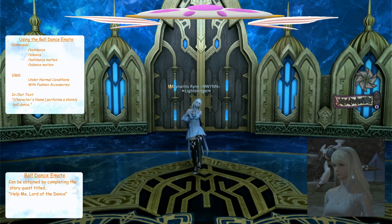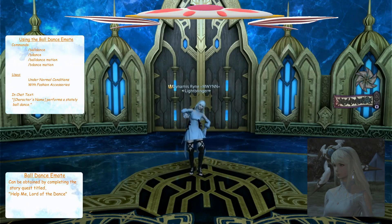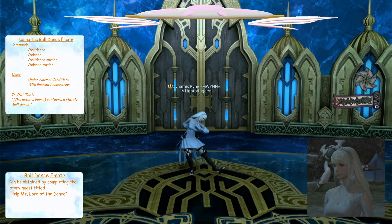When players use this emote, text will appear in chat with your character's name followed by text worded as 'performs a stately ball dance.' Also, if players use the ball dance text command with motion text, your character will perform the emote with nothing showing in chat.